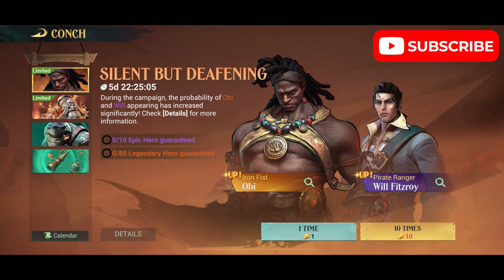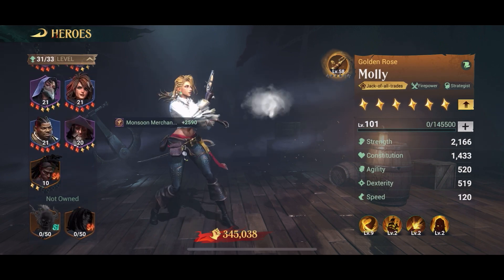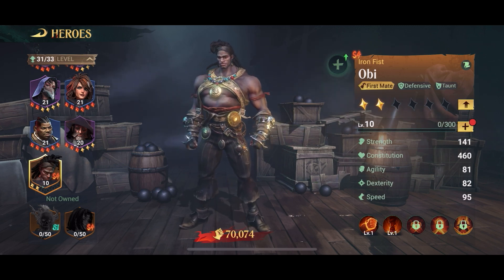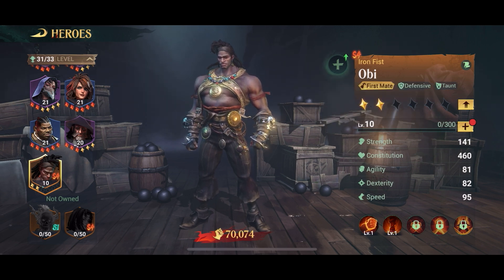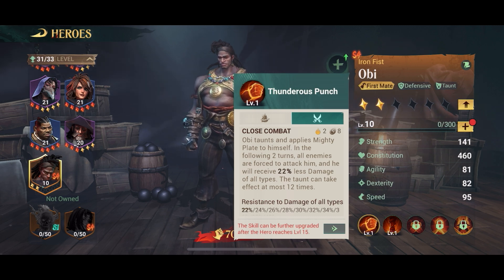Anyway, I now have Obi and as I said, I don't really have much use for him. And I'll tell you why — if we go in here and look at my heroes, he's rank 2. He does have a pretty interesting Thunderous Punch skill that you can use when you're actually doing close combat, because it forces the enemies to attack him for two turns. So there's a nice strategic use of him here, potentially.